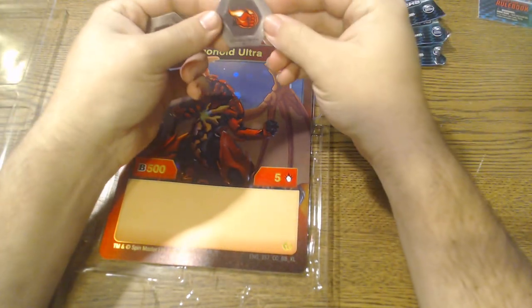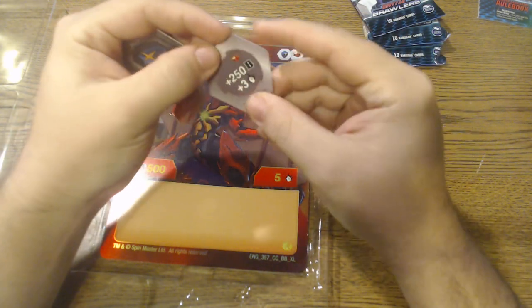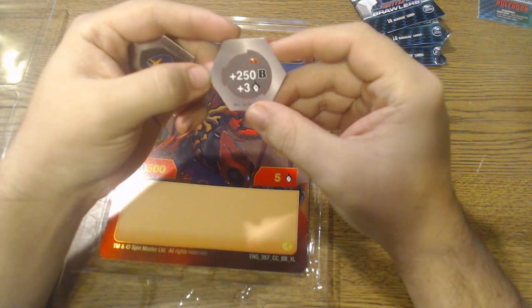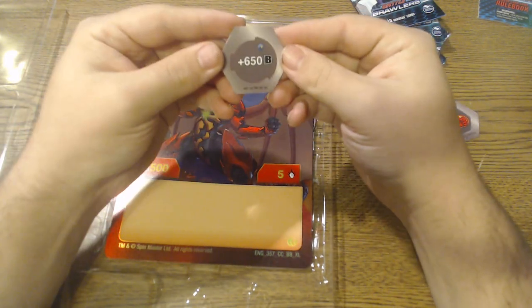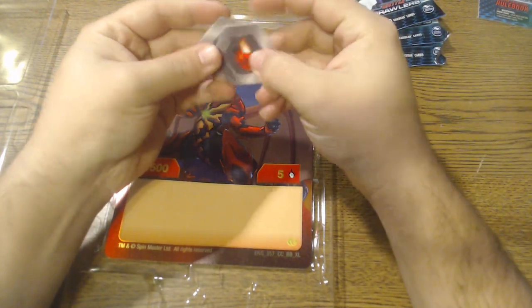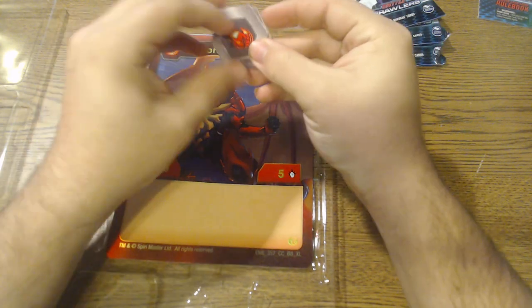So we got this little fist Bakugan core — it has plus 250B and plus 3 damage rating — and then we have this blue shield with plus 650B. Pretty nice buffs; looks like they're stronger cores.